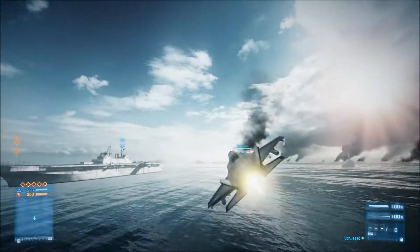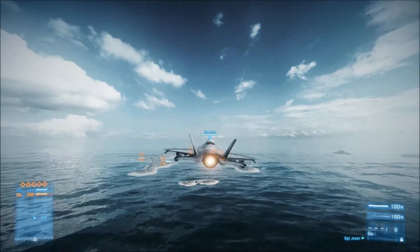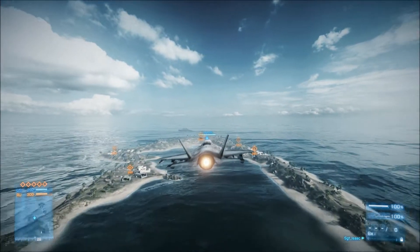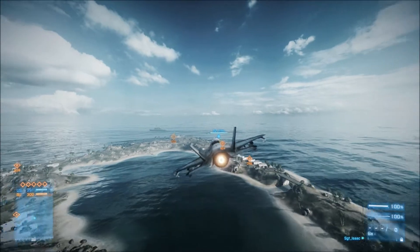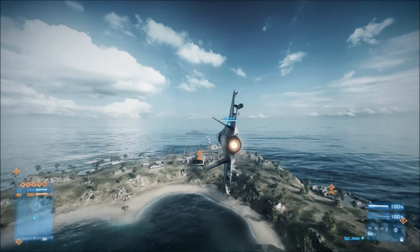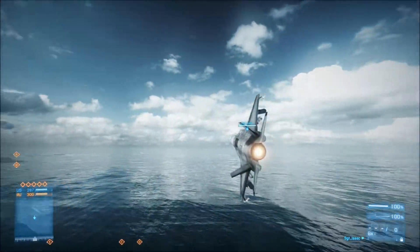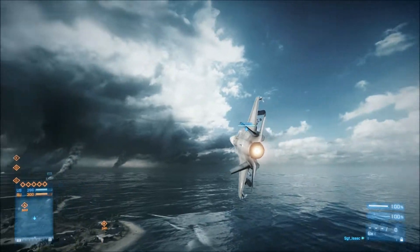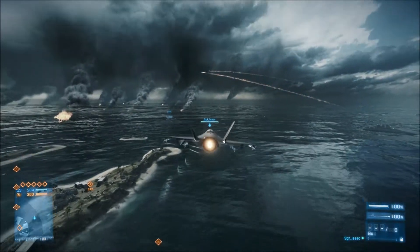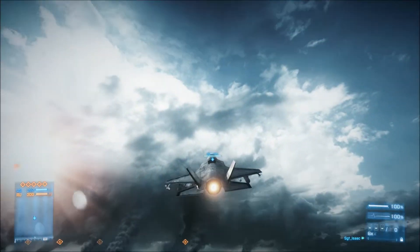When you're level, pressing A and D isn't very good for turning — you can't get a nice turn circle. So what you want to do is tilt your jet with whatever control that is on your platform, and then pull back on the same control. That is the easiest way to turn. Pushing forward on the mouse will push the jet down, pulling back brings it up.